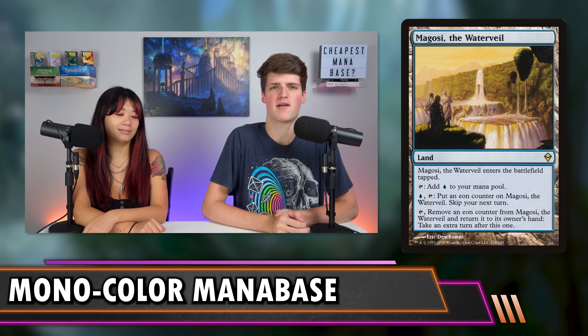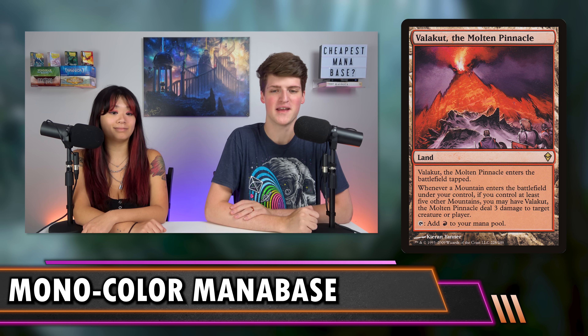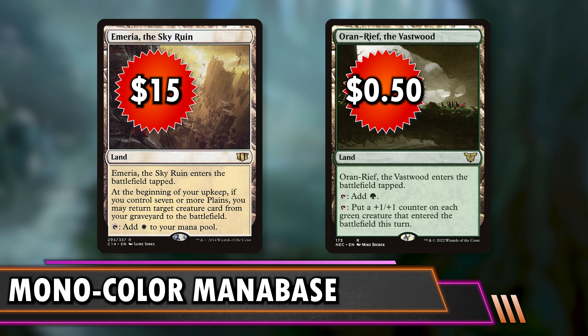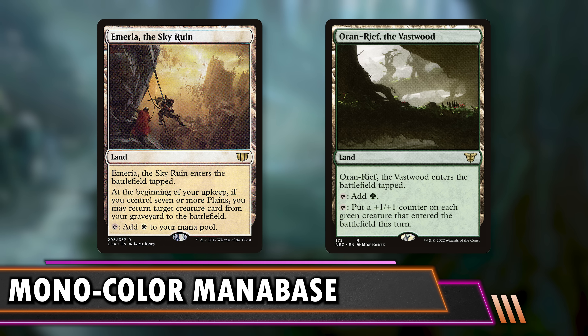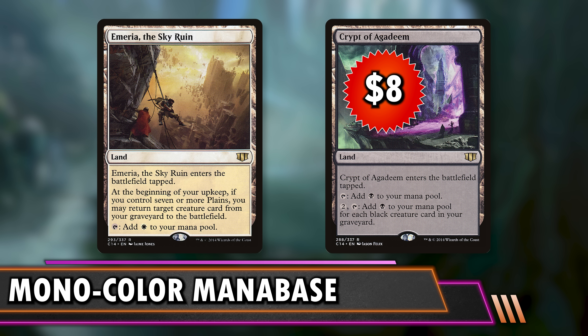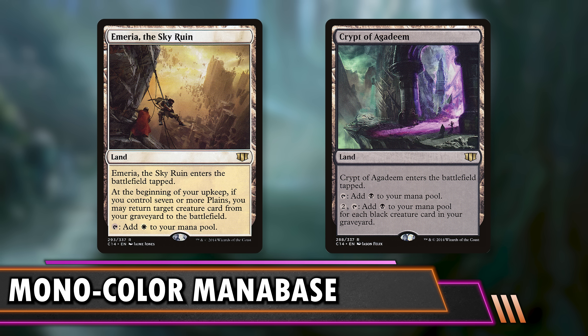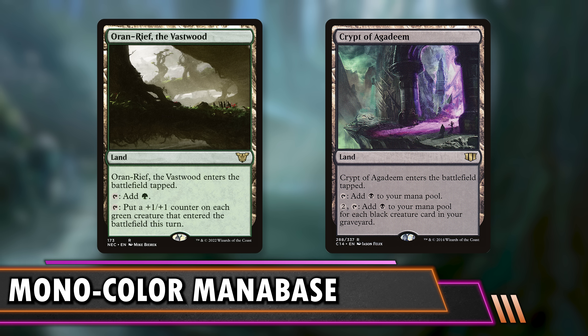Next is the original Zendikar rare cycle. Some are terrible (like Magosi) and some are very expensive (like Valakut, which is over $20 by itself). But we have Oran-Rief at $0.50 — it can put counters on your green creatures. Emeria is a classic build-around at $15; if you're mono-white with a $20 budget you could run Emeria with 29 Plains and a couple of utility lands for a sweet engine. Crypt of Agadeem is $8 and makes black for each black creature in your graveyard.